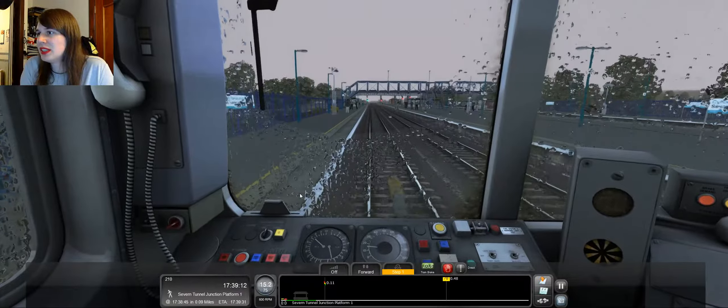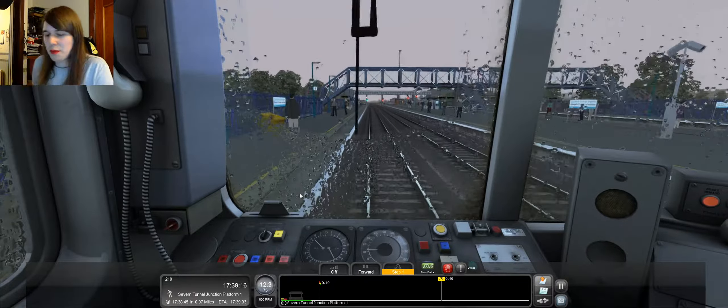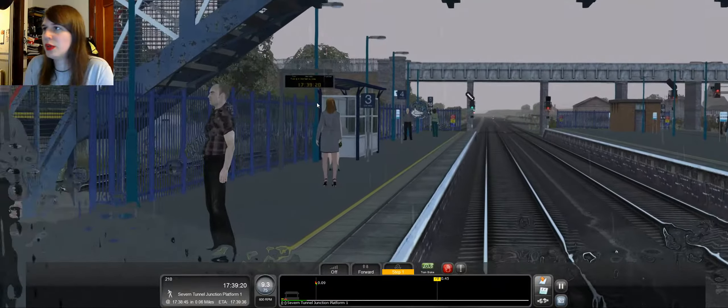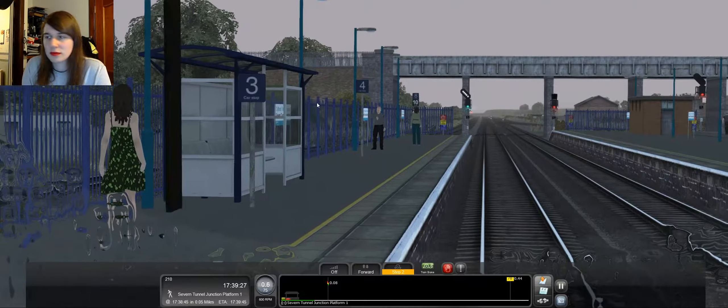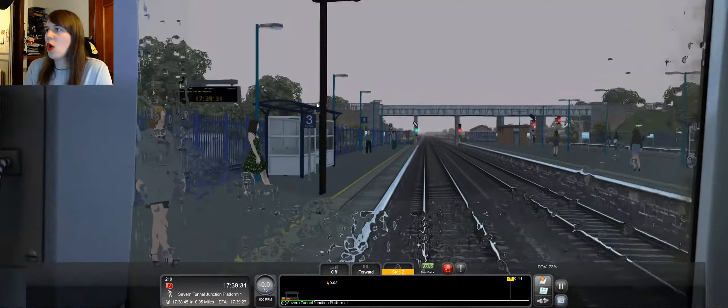And that has in turn made us actually quite a bit more late. Oh dear. Anyway, we'll do stage one braking. We're looking for a two or three car stop — there's no two, so there's a three car stop. That's as good a place as any, I suppose. Right, okay — doors are open.